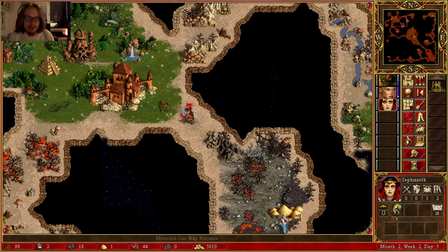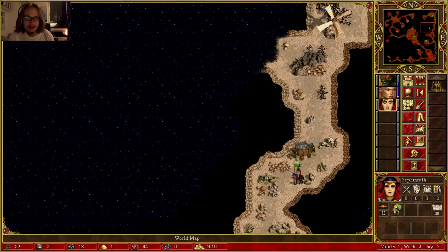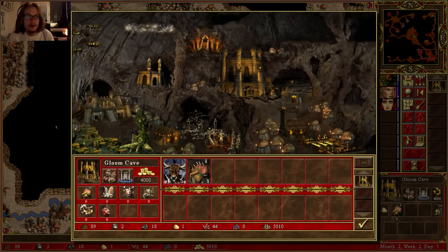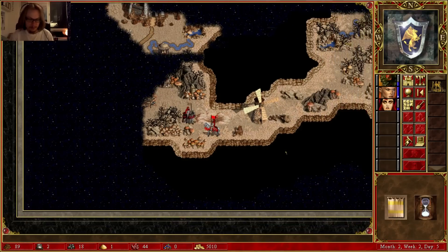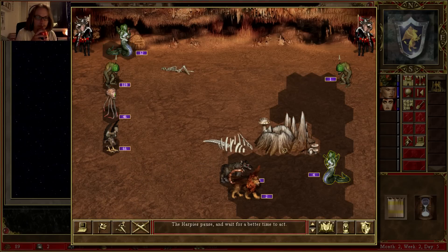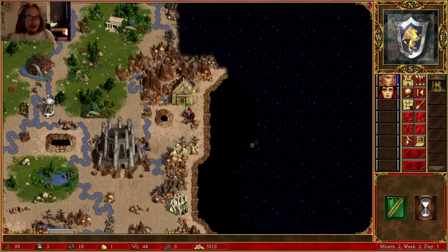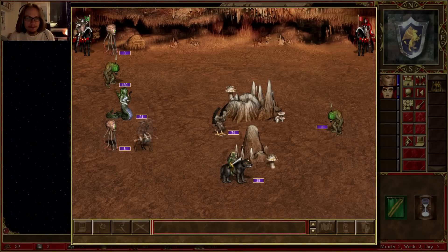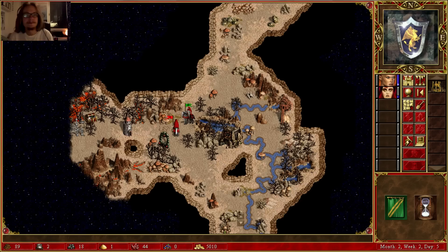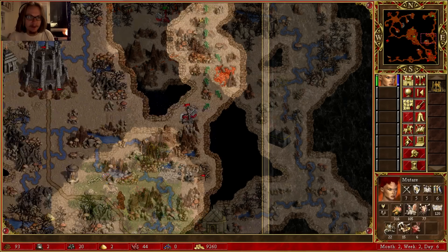Here's a one-way entrance — let's see what this leads to. Just my scouting hero — I'm lazy, whatever. Another scout hero dead. See you in hell, buddy. They're getting in there — I want to get in there!